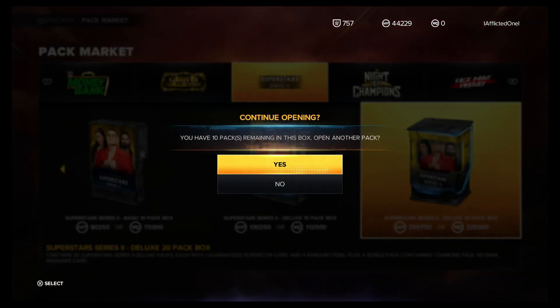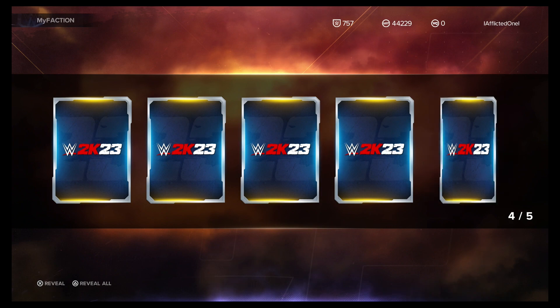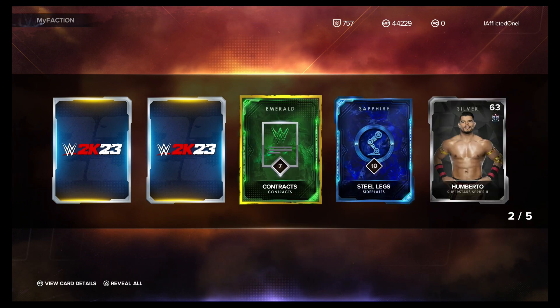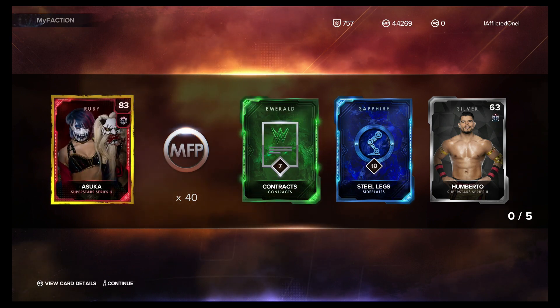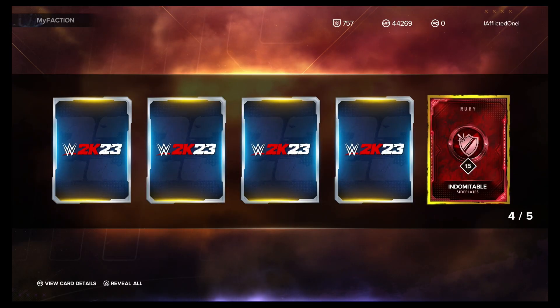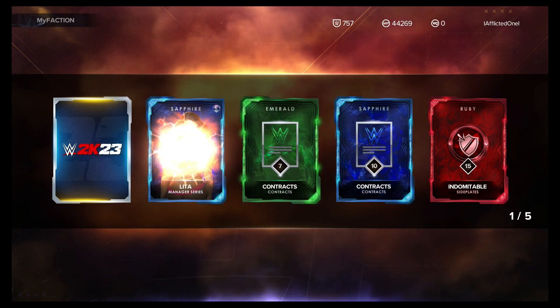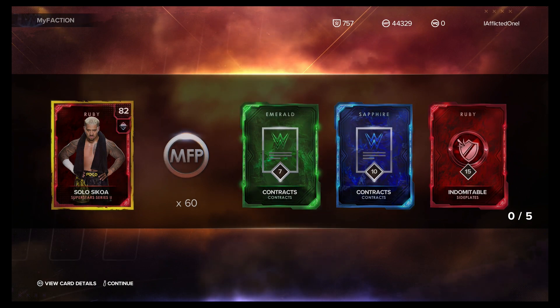Silver Tyler Bate. Ruby Asuka — in the Face Paint Frenzy set she was like avoided me, she was my last or next to last card in that set. Didn't get it until they gave it to us with the locker code. It was the card I wanted most in that set. Ruby Solo Sikoa to go with my Amethyst Sikoa.